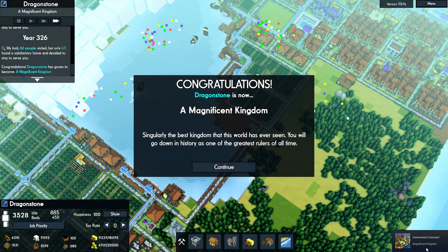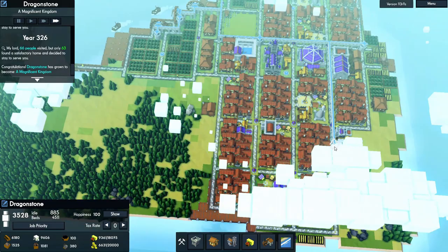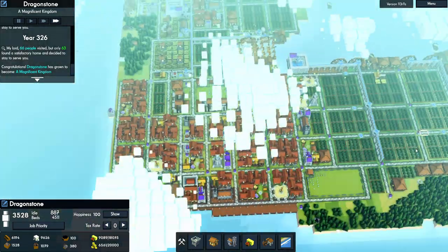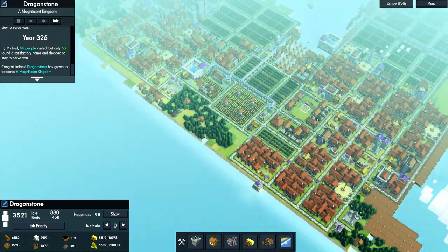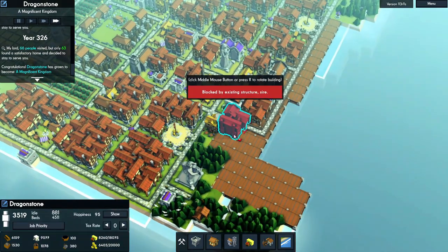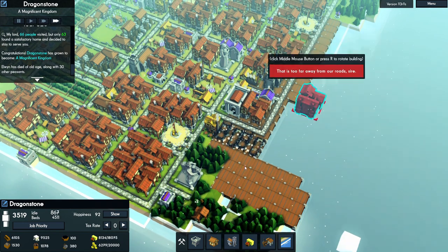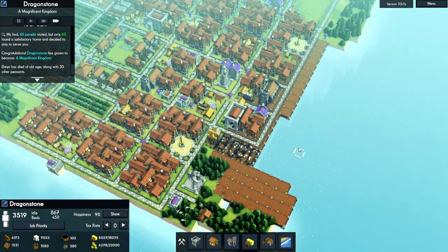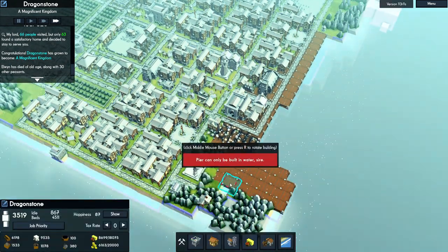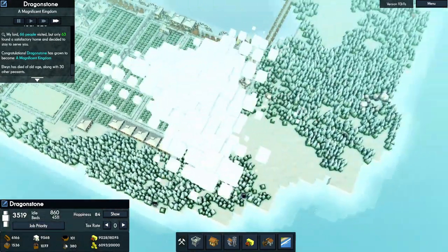Magnificent kingdom — this is the biggest kingdom I've had so far apparently. Let's drop a manor down over here and capitalize on these piers that I built but never actually built anything on.